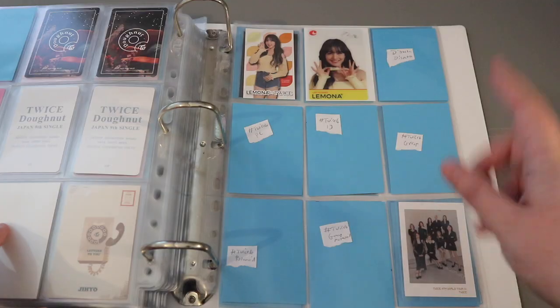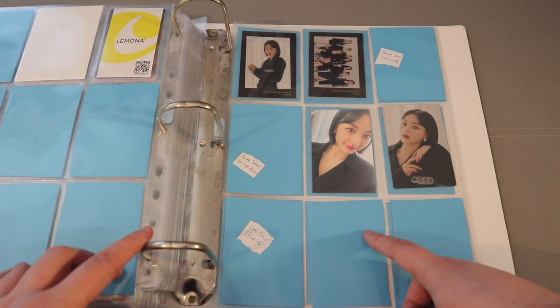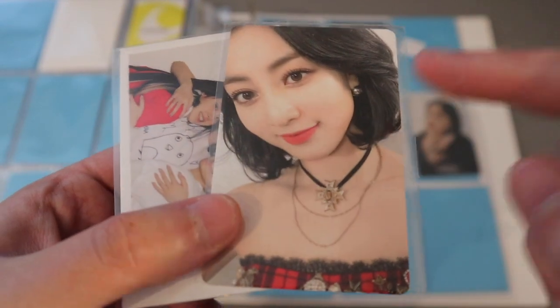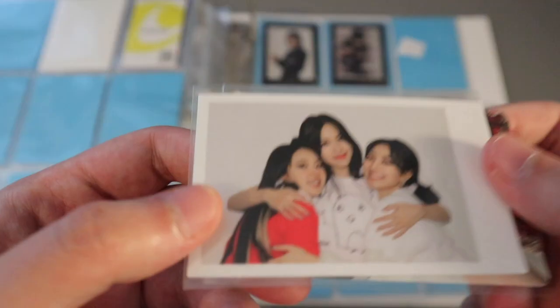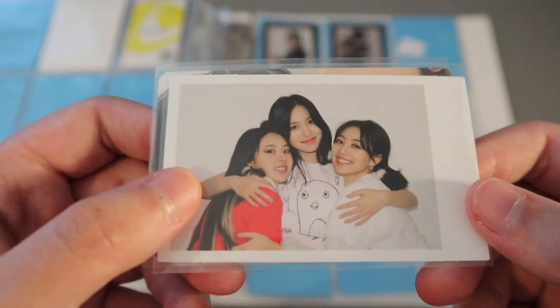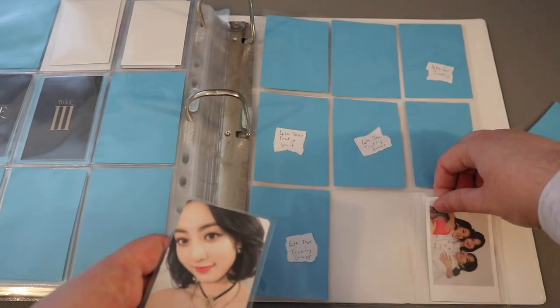I only have a couple things to put away into this one. I did go through and mark the cards I still need to get — I want to get the Fourth World Tour up to date. I still need a couple things from this, but I have two from the DVD: the photo card, which I love this hair on her — this is my favorite hair on her, full stop, she looks beautiful — and the tour DVD. Then there's also the unit card, which is in my top three. I love this photo so much, it's one of my favorite photo cards. It's so cute, so that's going in these last two spots.